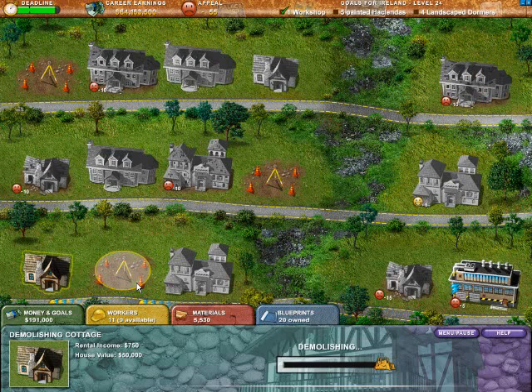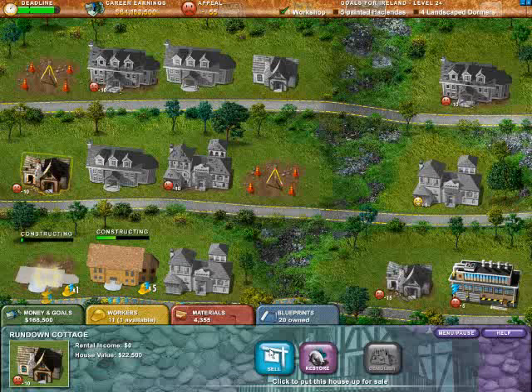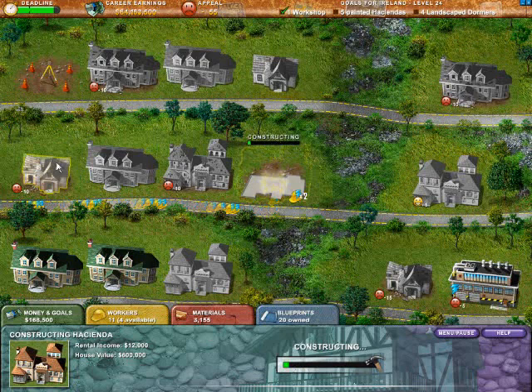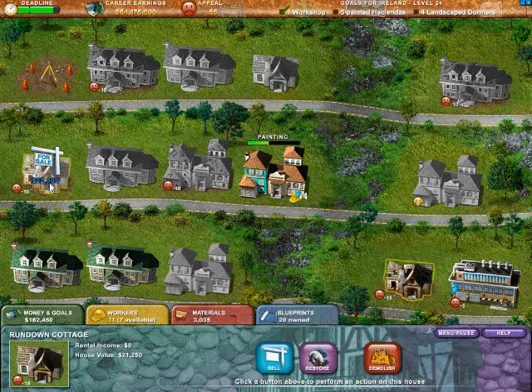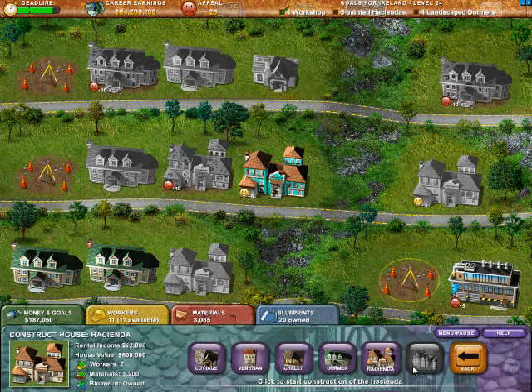We need five Haciendas and four Dormers — we could easily do two Dormers at a time now. The workers do work faster! There are a few other Dormers on the map so I'm not too concerned about building more. Let's get a Hacienda going, and these Dormers will need to be landscaped so we'll need a garden center. The Haciendas will need to be painted. We can offer less on that property. There's also a cottage here I wasn't paying attention to.